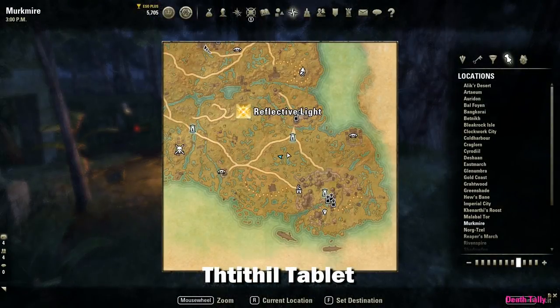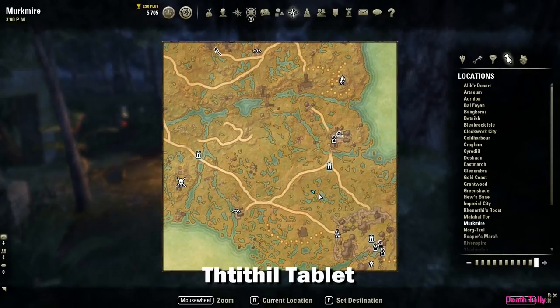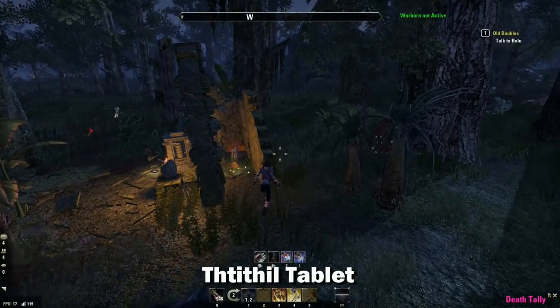Just to the northeast of the last one, we're going to travel to this location for the Thithil tablet — I don't even know how to pronounce that one. It's near the Bright Throat Way Shrine.